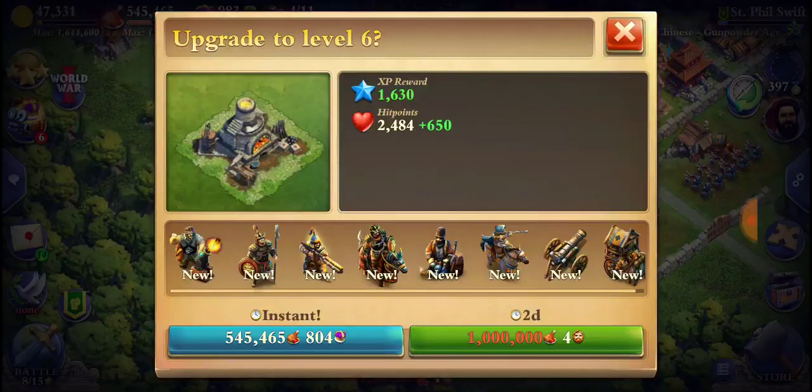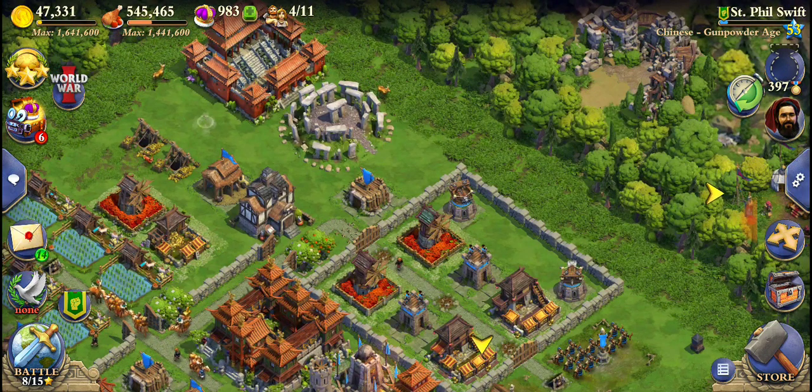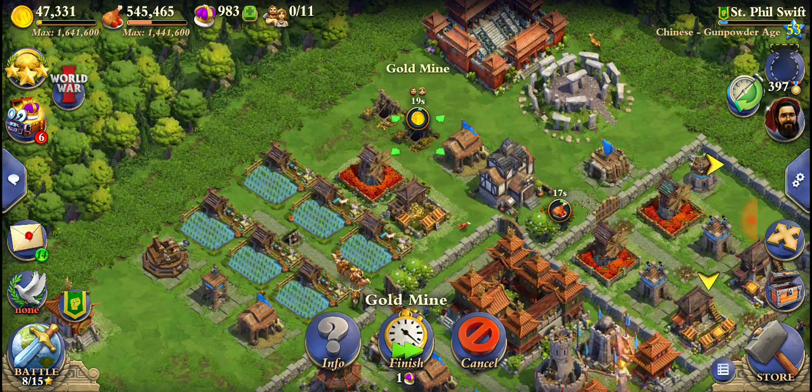We're gonna maybe upgrade — no, we need to finish the tiles first. We know what we're gonna be doing: clearing gold mines. Well, thank you for watching, see you next week on 'Is This Civ 6'!